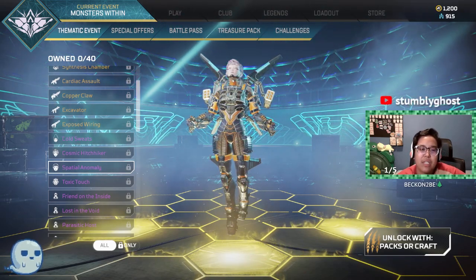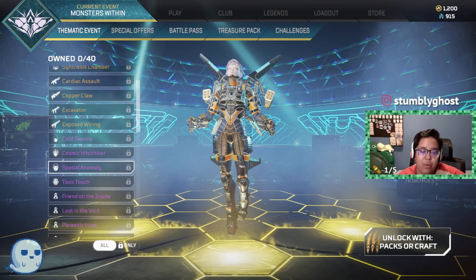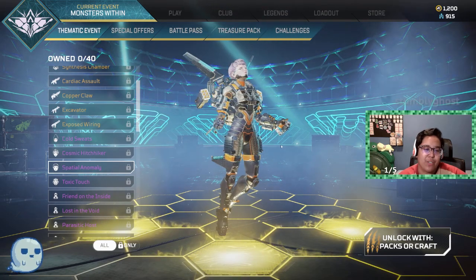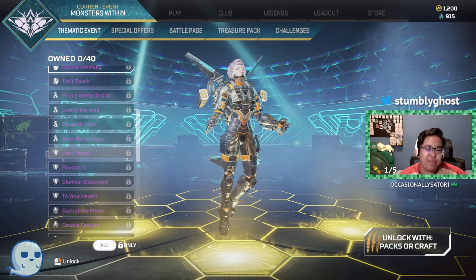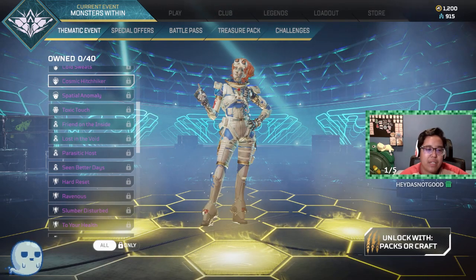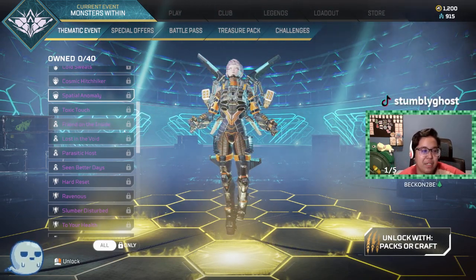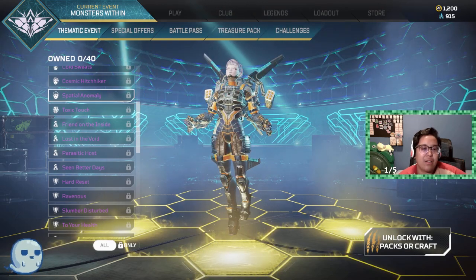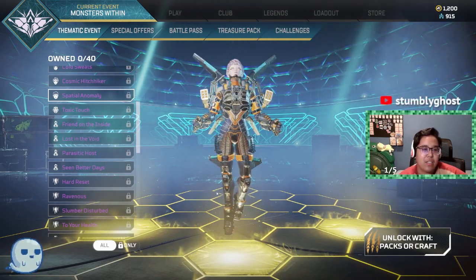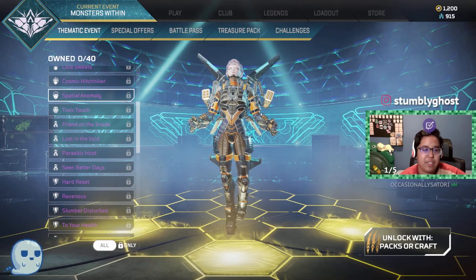Why does she look like that? She looks like Ex Machina — the AI. Just the face though, but everything else definitely looks Valkyrie. This also reminds me of Transformers. I'm so confused — 2.5? The level of detail is nice, but Spatial Anomaly does not correlate with this skin and I don't think I like that name for it. Her face does not make sense. Probably 2.5 — nice try, though.